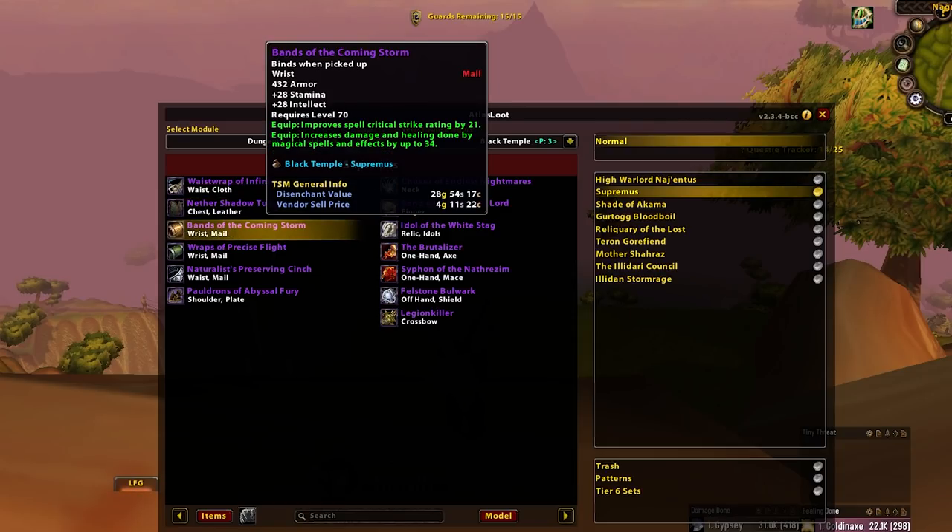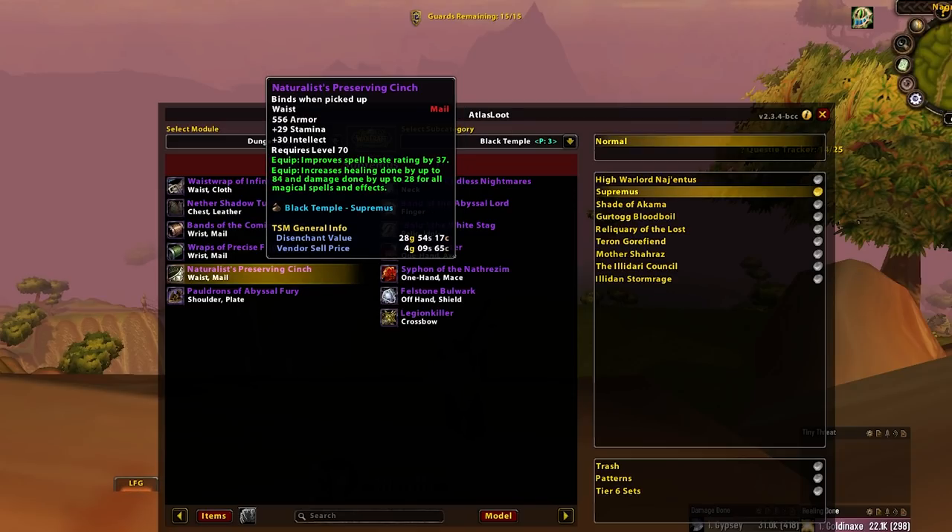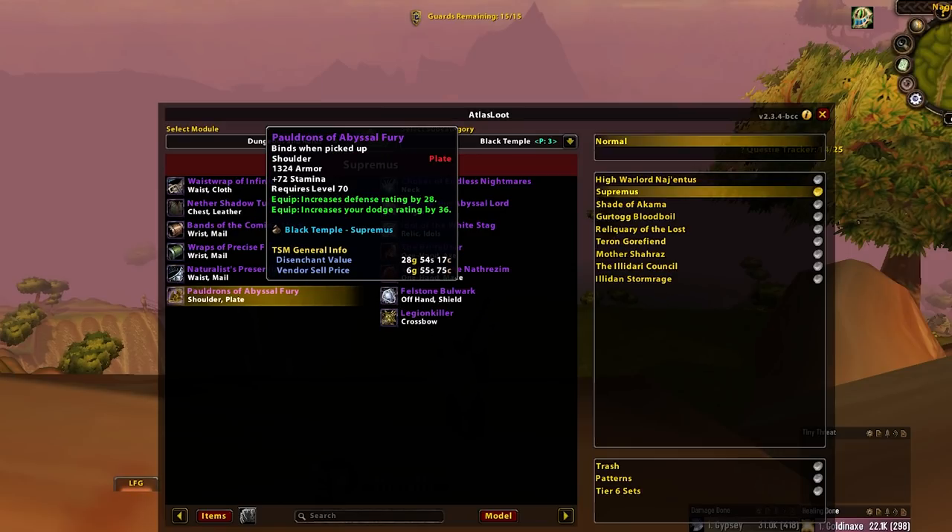Fans of the Coming Storm — Disenchant, I think, most of the time. Perhaps a Precise Flight, but again kind of looking like a Disenchant on average. Then we've got Naturalist Preserving Cinch, which is Resto Shaman BiS. They love haste — feed them haste. That's all you need to know about Resto Shamans. Pauldrons of Abyssal Fury — DE. It might be okay in a specific scenario or as a catch-up item, but it's probably a crystal.